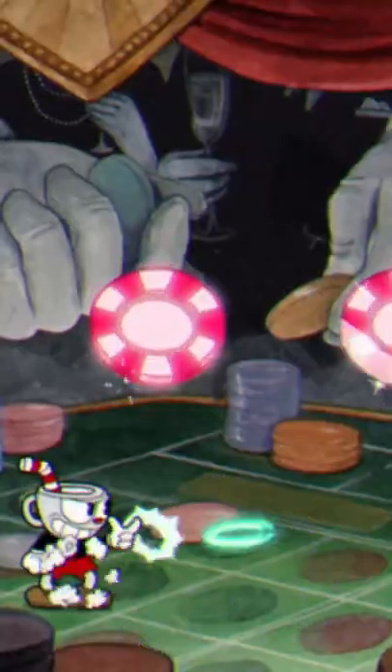For Fear Lap, stick to the back of the stage and use your miniguns and super as much as possible. For Pirouette, use the roundabout and dash through her legs.